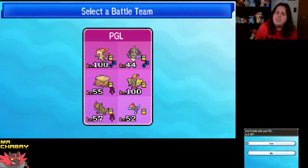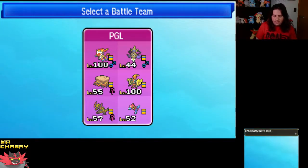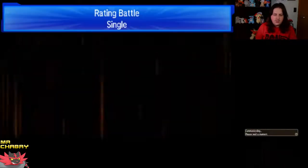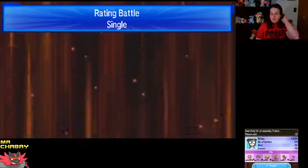Axorus has Guillotine, Superpower, Iron Tail, and Outrage. And Porygon-Z has Uproar, Hyper Beam, Dark Pulse, and Trick. It's also got the Choice Scarf — we can trick that onto a defensive wall if we have to.